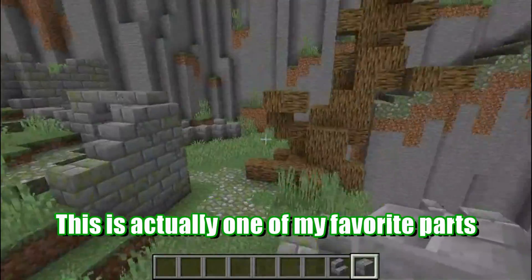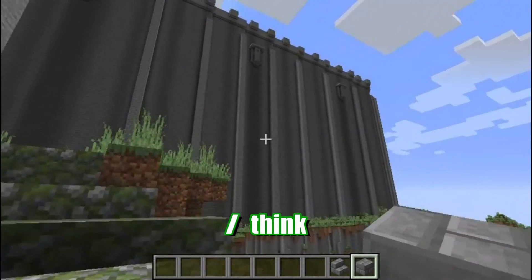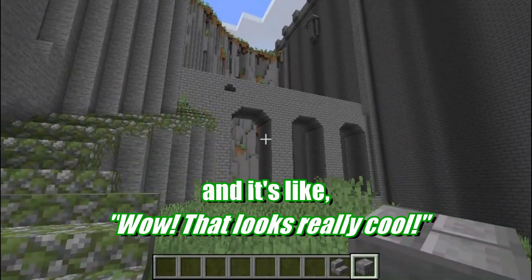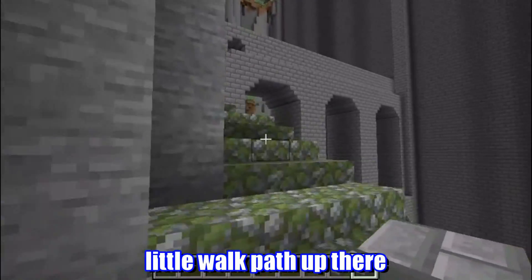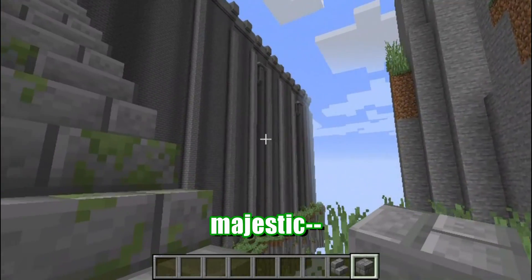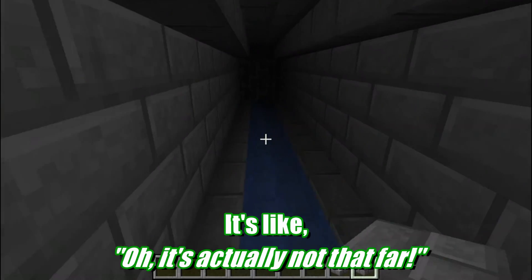This is actually one of my favorite parts about this whole thing — the ascent to the Undead Burg. First off, that looks really good. It looks grand. But then coming around this corner and seeing that great bridge — wow, that looks really cool. And I immediately recognized it with the little walk path up there. Just like in Dark Souls, they do a great job of showing you majestic, crazy big things in the distance, but then a few steps later you're there. It's actually not that far.